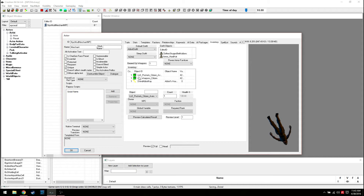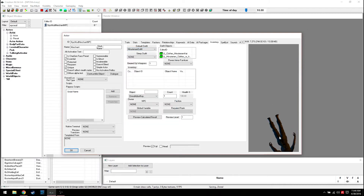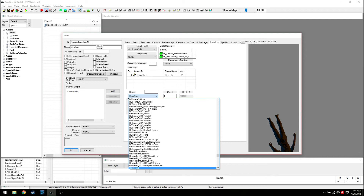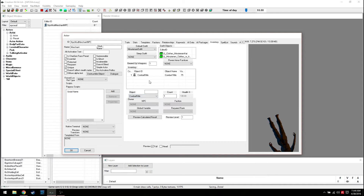Inventory is how you dress them and give them items. We'll clear this all out since it's all from Abbott. Let's give her a Minutemen outfit - there is a Minutemen outfit - so now she'll look like a general Minutemen. We'll also give her a Combat Rifle. In this game thankfully you don't really have to give them ammo - they seem to just be able to use their weapon, which is great.